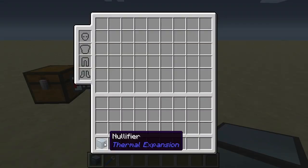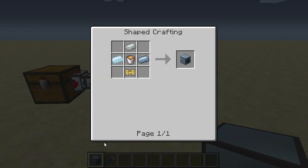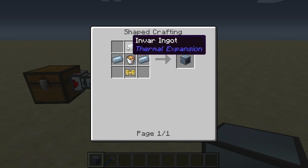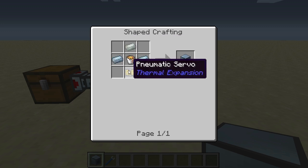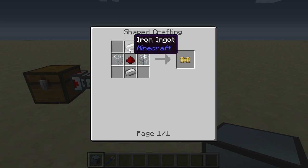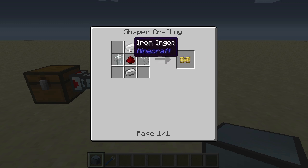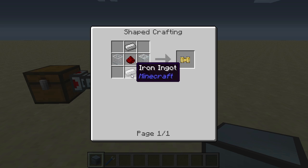First let's have a look at the crafting recipe of this block. The nullifier is crafted with a lava bucket in the center, two tin ingots on the sides, one infra ingot at the top and one pneumatic servo at the bottom. The pneumatic servo is made using one piece of redstone, two pieces of glass on the side and two pieces of iron on the top and the bottom.